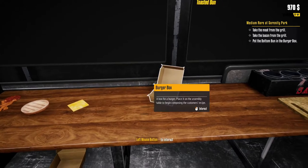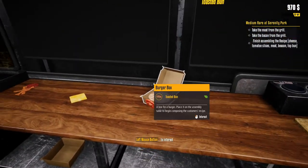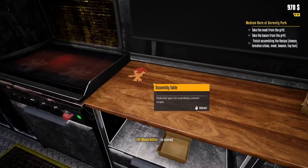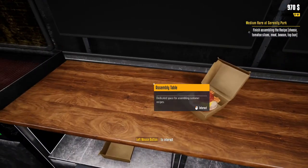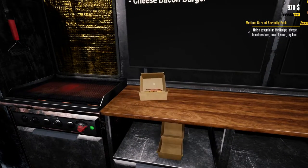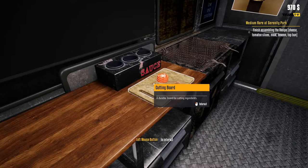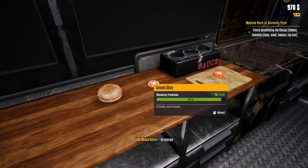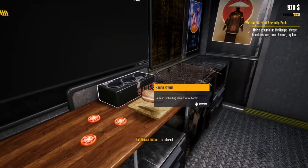Now we're going to take one of our toasted buns and put it in a box, add some tomato, some cheese, and then our meat. One bad thing is once you start assembly it won't let you stop. I've genuinely lost my burger — it's a bit buggy. I put my bun on the chopping board. Also, apparently you can't move more than one piece of tomato at a time, which is a bit weird. Your hands get full after one item, making it really awkward — in real life that's not how it would be.